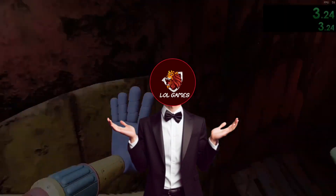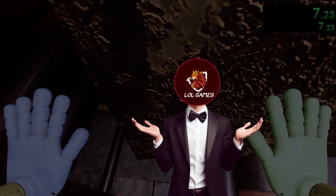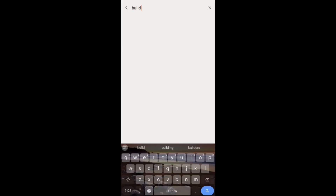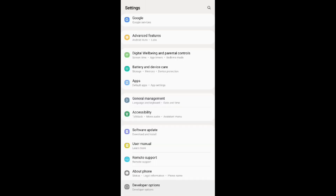Hey guys, LOL Games here. In today's video I'm going to show you how to fix 40% lag in Poppy Playtime Chapter 3 on Android. Let's start the video. First, go to Settings and search for Build Number. Click on Build Number seven to eight times — it will enable your Developer Options. Now search Developer Options.